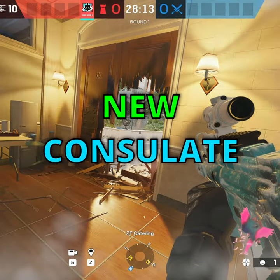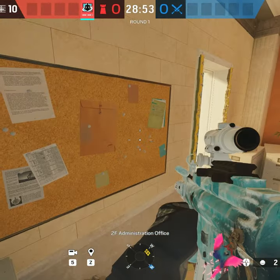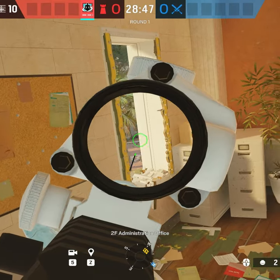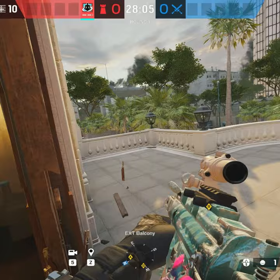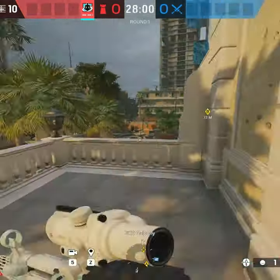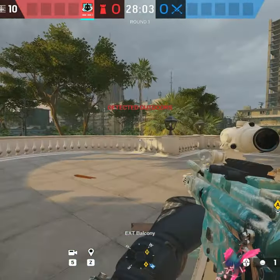Here are five spawn picks that I think you can do in the new console. First one is in admin — go on top of the desk and you can see people running behind the police car. Or you can come to this window and see them when they get out of the door. Impact the single wall right here and you can run either to the left side or right side and shoot people running, and you have cover to go back.